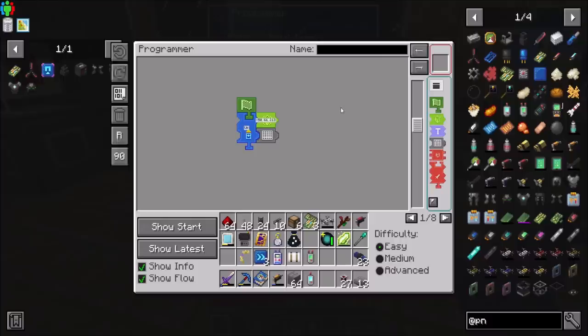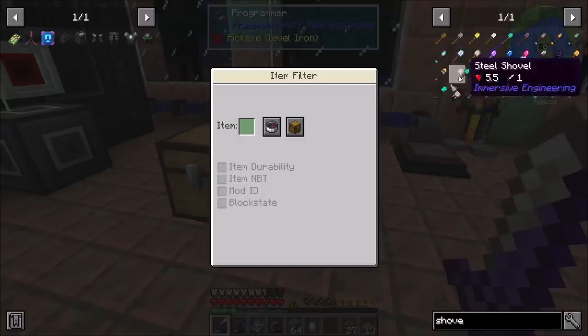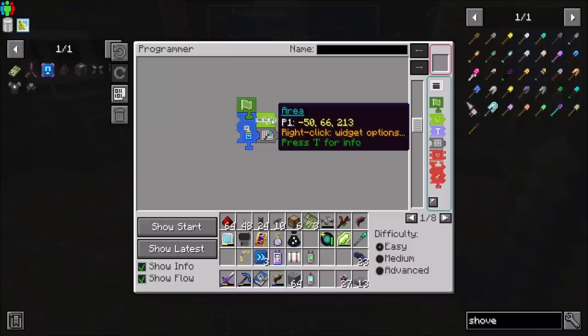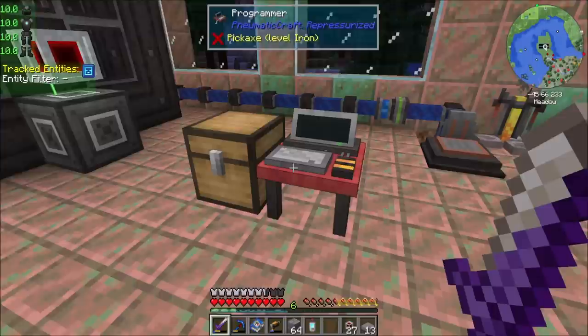And now for item filter — can I drag from here? Because that would be super cool. I can! Nice. Search item, search inventory. That's cool. So I think we just programmed the item pickup. We told our drone: start the program, import from inventory — find an item in the chest at this location and find a shovel. Seems straightforward enough.